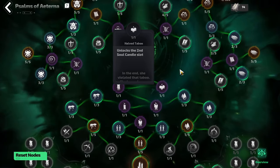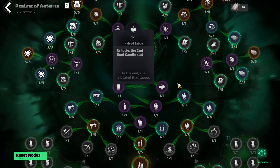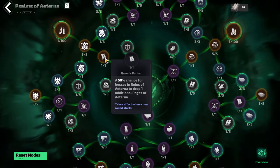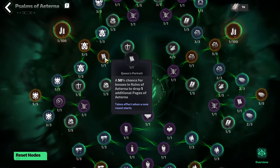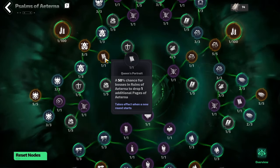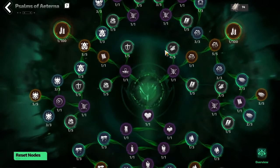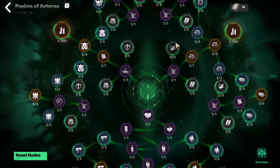Next, we want more pages — pages are the most important thing. Coming up to the left, you'll see the legendary node Queen's Portrait. This means that all the bosses in the ruins that you'll be doing each and every run are going to have a 50% chance to drop one additional page of Eterna. At this stage, we're going to start unlocking the entire tree.